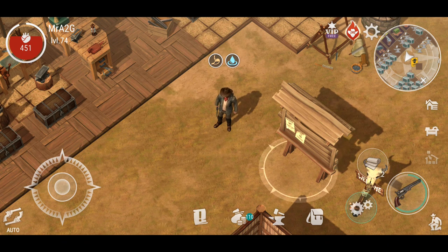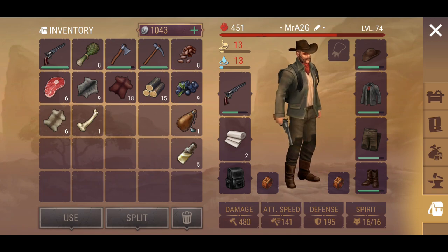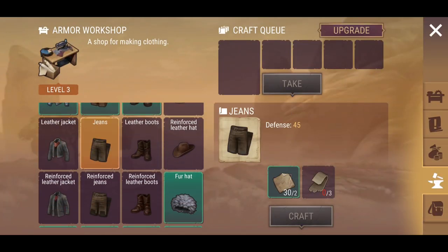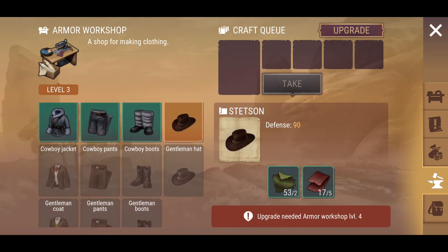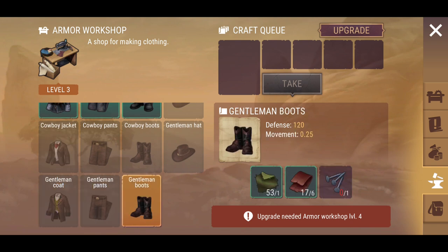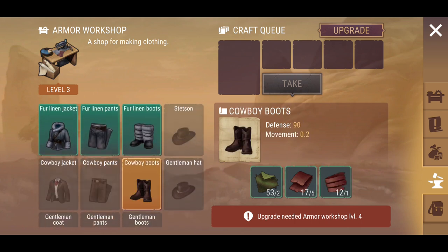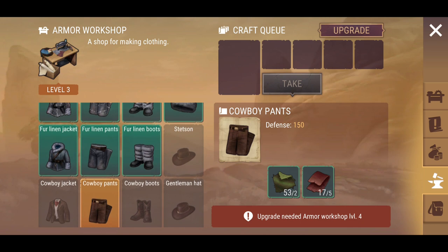Now there are two types of clothing appearances that have been changed — the leather set and the armor black set. The black set won't be available to craft, but players who had it before the update will still have it. As you can see, one of my sets has already been changed over. At the clothing station we've got the reinforced set, slightly modified, and now we have the cowboy set and gentleman set in place of the armor set. I'll have to check other videos to see if durability stats have changed.